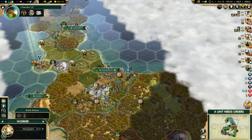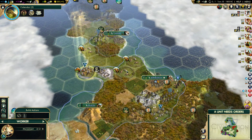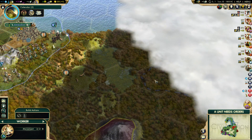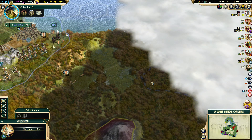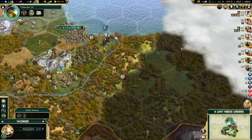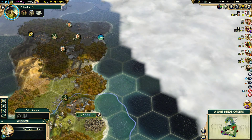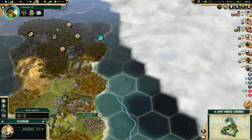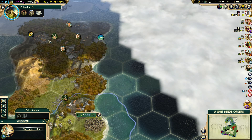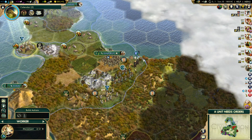Hey guys, welcome back to part two of my Brutica series. I was looking at it and I noticed there are some borders of a city-state right here, which is not good because that was a possible city site for me. So with this last settler I may have to go up here and grab all these furs, which isn't a bad thing. I have some fish but it's a lot of tundra - not gonna be a great city, but I still want four cities out early.